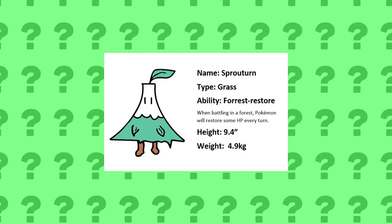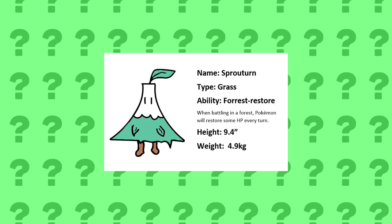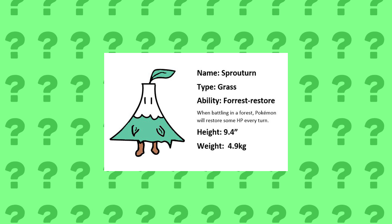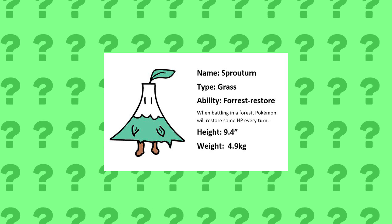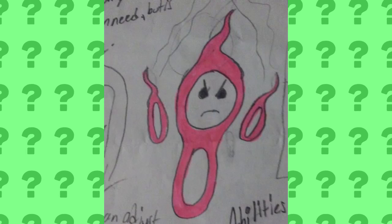Twitter user LorneW8 brought us Sproutern, the Grass type Pokemon, with the ability Forest Restore. This ability makes the Pokemon regain some HP every single turn when it's in a forest. It looks really cool. I really like it. It looks like a new Christmas tree type Pokemon.